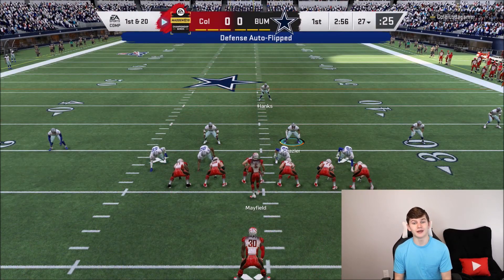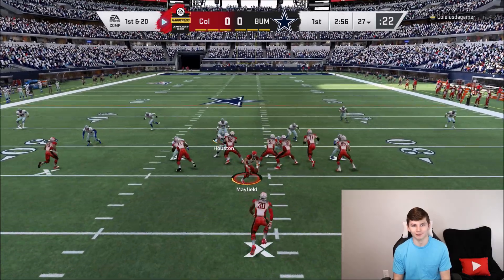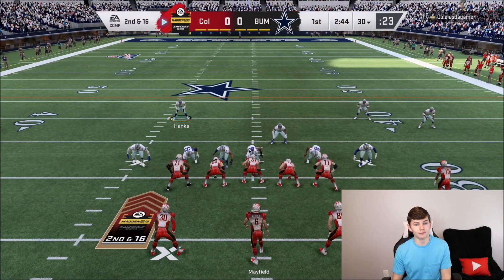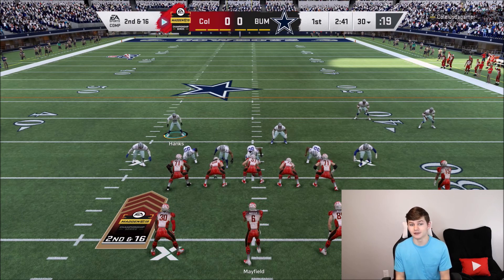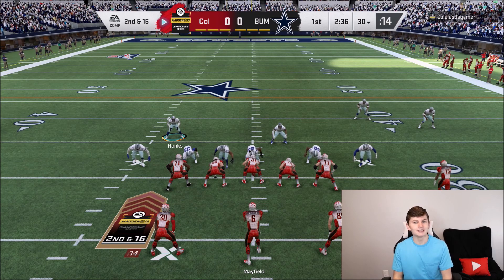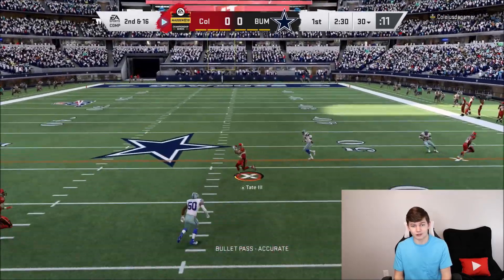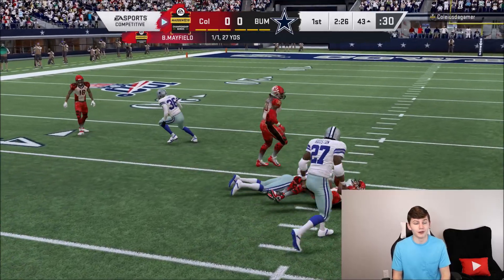A big thing with this event is it's first and 20, which means blitz — blitz as much as possible. If you get your opponent to third down, that's essentially fourth down. The best thing to do is overload blitzing: blitz more people than your opponent's going to be blocking. If they're blocking five, you blitz six; if they're blocking six, you blitz seven. Don't even worry about the flats, because they have three plays to go 20 yards — hitting the flats probably won't get them there, although sometimes stuff can happen over the middle.